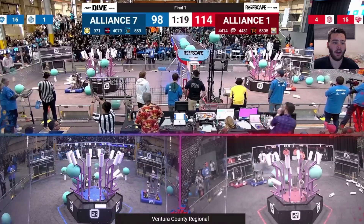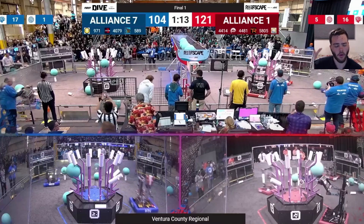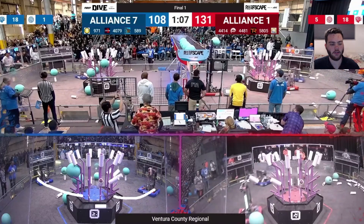On the number seven seed alliance, we've got 971, who after some scorches were left as the number seven seed alliance captain — lower than they probably would have been otherwise had there not been a bunch of declines during alliance selection. They picked 4079 Quantum Leap, who once they got some optimization going were a very, very good coral cycler, especially on L2 and L3. You're going to be seeing 4079 and 971 on the blue alliance just cycling back and forth on their respective sides of the field — a very simple, very clean match for these guys, just left to their own devices to score as much coral as possible.